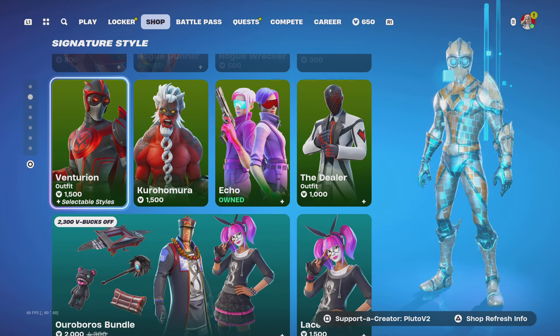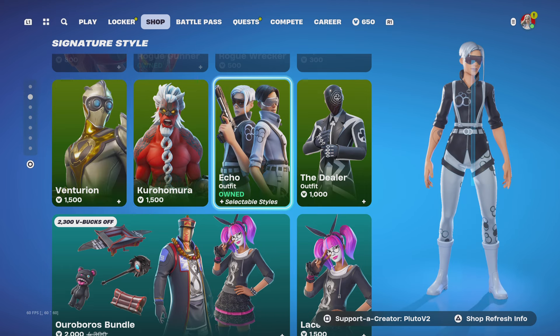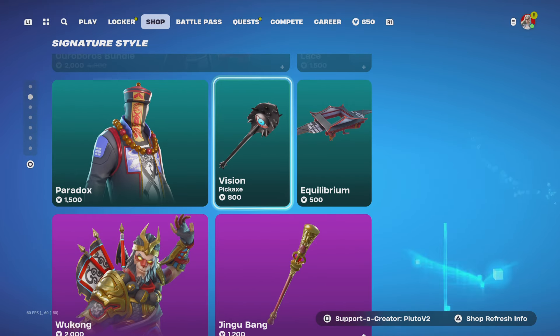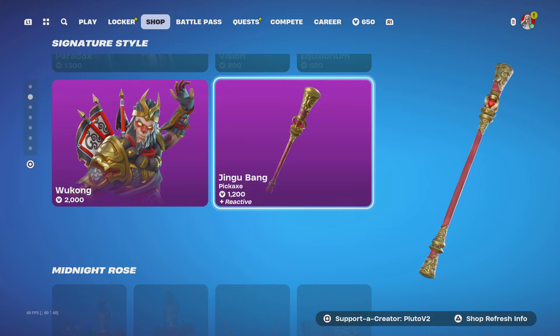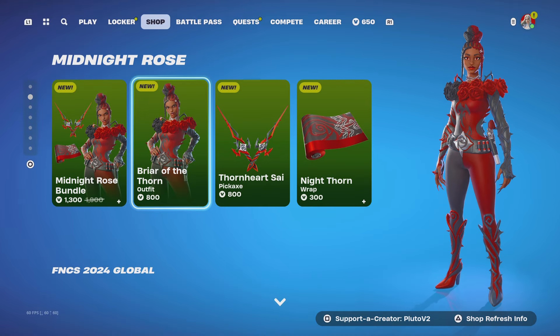We got Ventrion, Echo, the Dealer Lace, Paradox Vision pickaxe — I don't even know how I feel about it. I know it's a sweaty pickaxe and I'm not a sweat, but I just don't know. Then we got Jingu Bang and Wukong, and then a new skin.